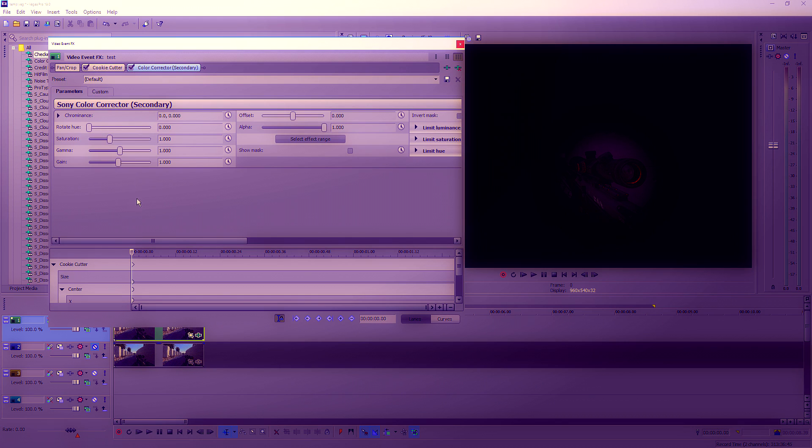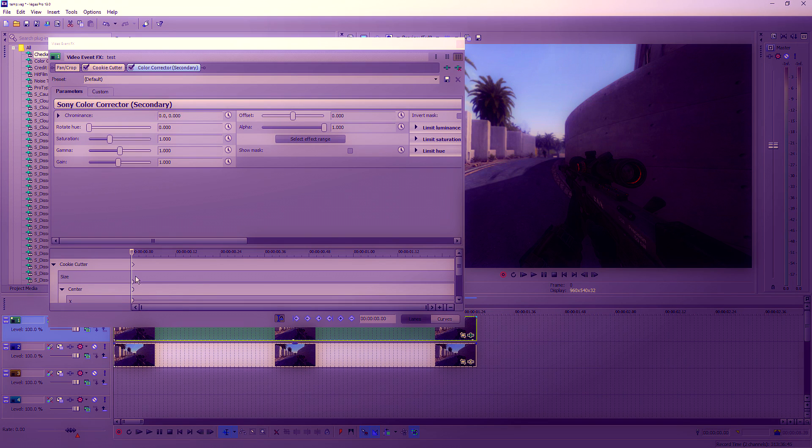So if we go into our color corrector secondary here, we'll sort of do this in intervals. So if we keep the start at zero, we'll leave that at zero. And we come a quarter way in, we'll drag it all the way up. And we come halfway in and drag it all the way down.